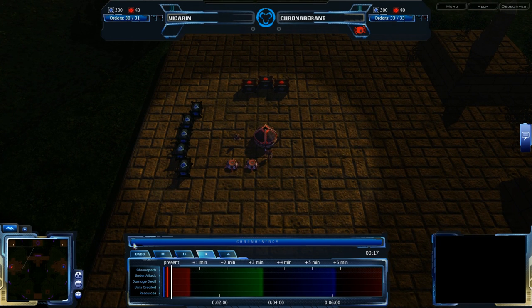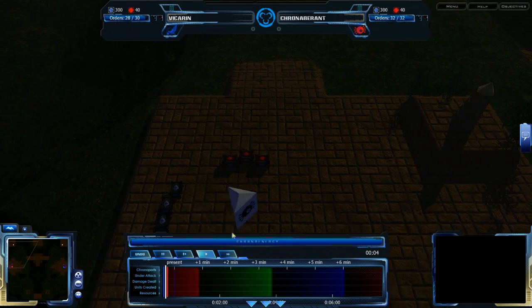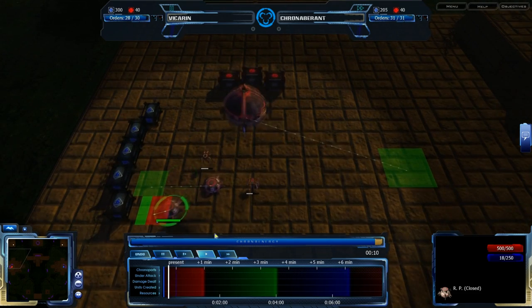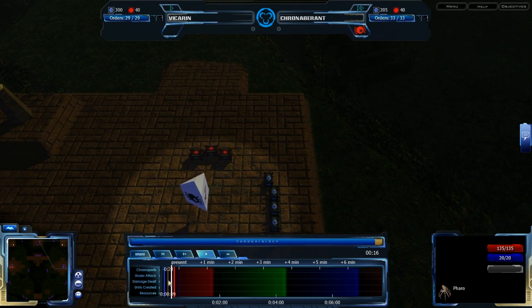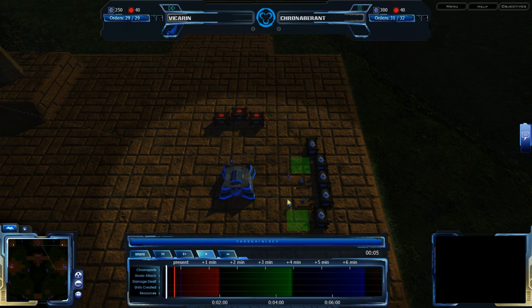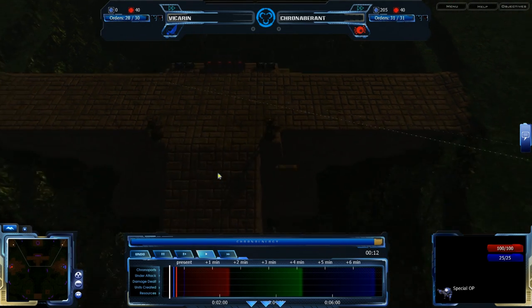Vicarin is on the right — got randomized to the right — he hasn't chosen his race yet. He is choosing CISO, while Kronaberant has gone for Grecom. He is just getting up everything, getting his RPs in position, moving his arcticus forward as normal, and getting his Faro built. Standard economic start. Vicarin is doing the same thing, getting his RPs built. Looks like he's going for a standard 6 on LC, and setting his special ops out towards the center of the map, actually towards this expansion.